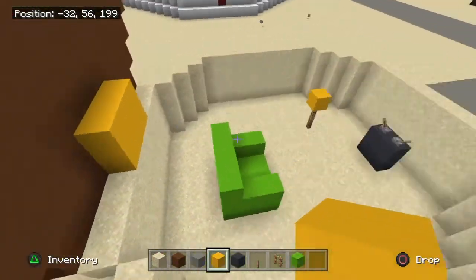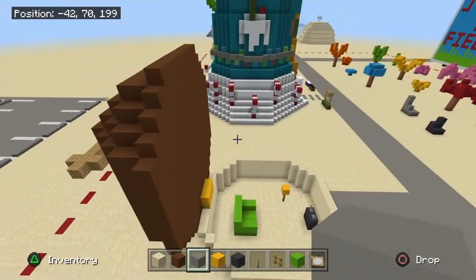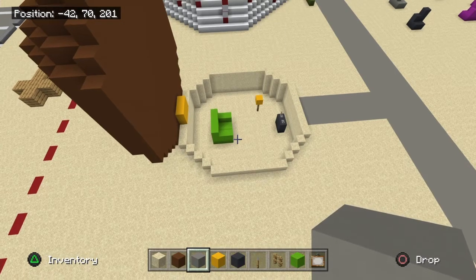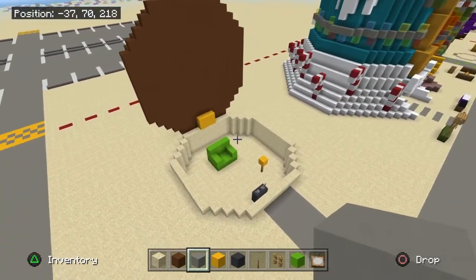That's pretty much it for the video. We are finished with Patrick's house — the open version, the classic open version. When you see it open, there's a green trail, a yellow lamp, and a gray TV.